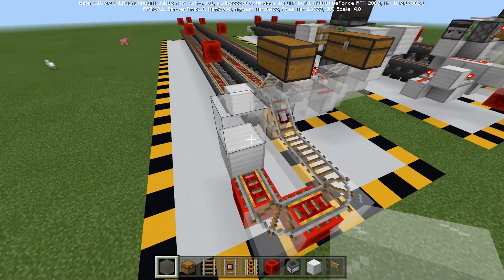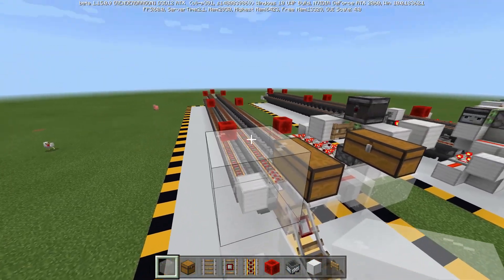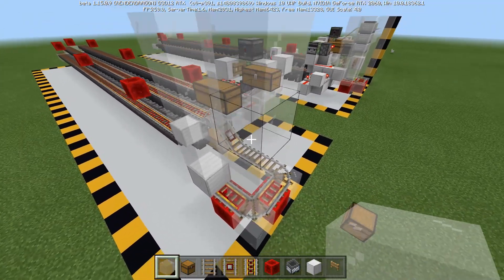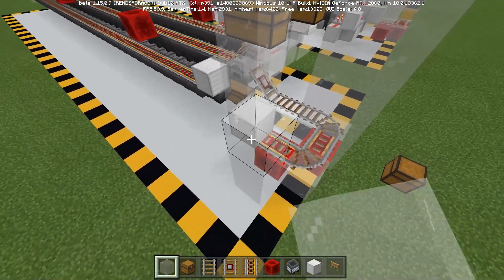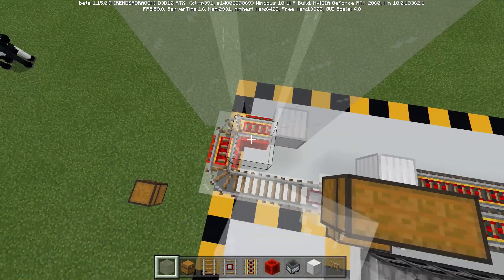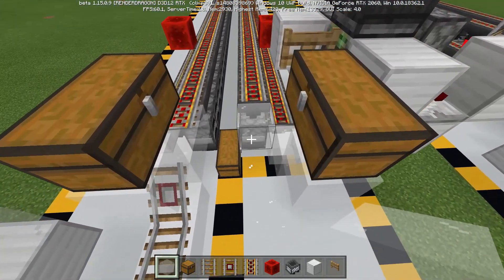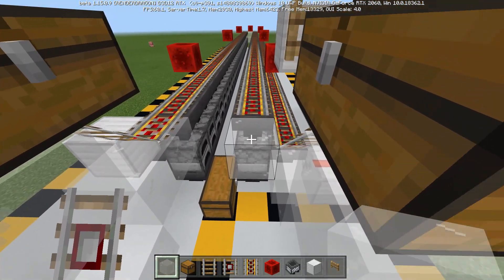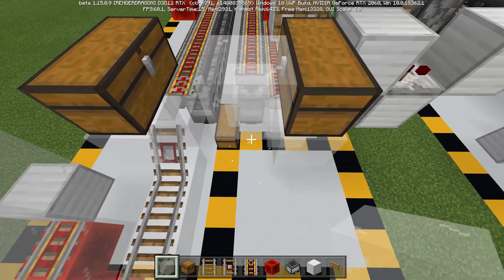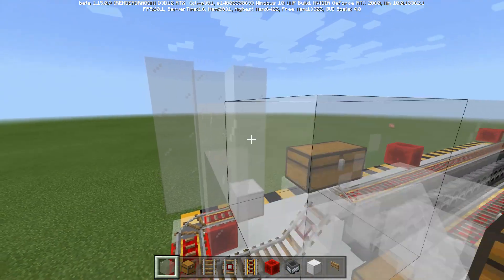Now let's build in the hopper minecart magazine by going up four blocks from this solid block. Build three of the sides to be this height, and then the final side is going to be one block lower. Now we can connect this up with the glass — we've got this extended one, build up, go diagonally until we are on the same level, and then connect these across.